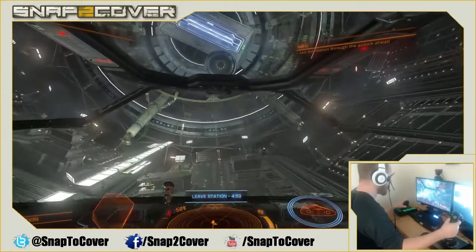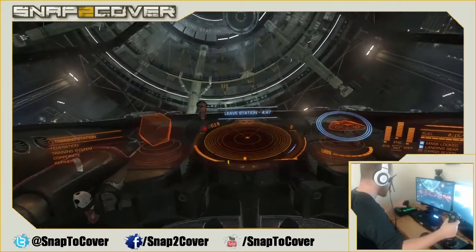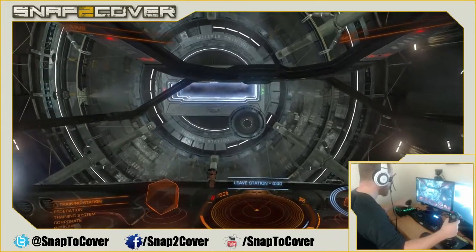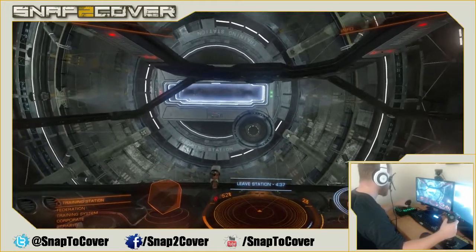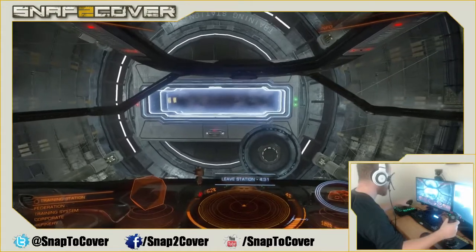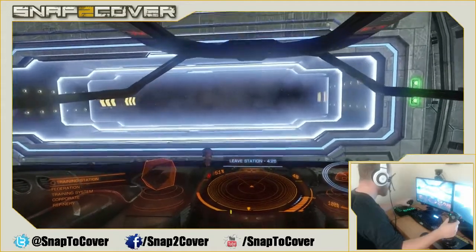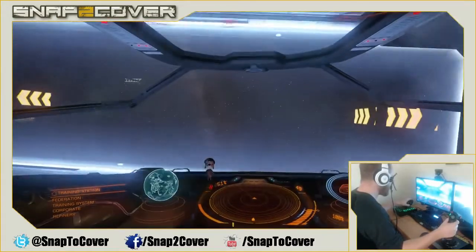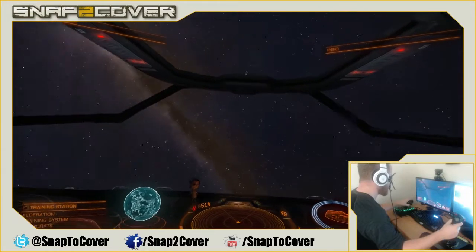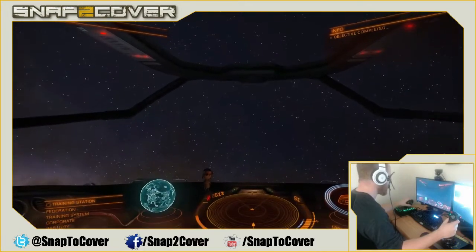We've been unlocked from the port and we can fly up. Down here you can see the 'leave station' timer showing how much time we have. You don't want to speed because the space station will shoot you down or fine you if you start causing a commotion — they're pretty brutal, they don't mess around. There's a few million people out in the star system, so they ain't got time to play games.